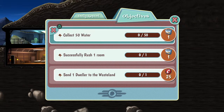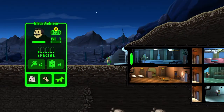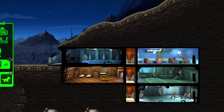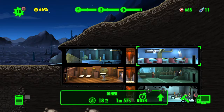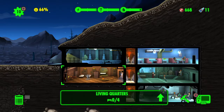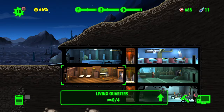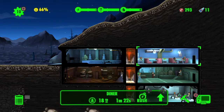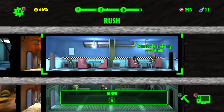Two lunch boxes from successfully rushing. We got dwellers left and right. Let's say there's a radroach or mole rat infestation in a room where no one is — if I don't get dwellers in that room in time, they spread throughout the entire vault. I'll go ahead and upgrade that and rush a room. Let's go — 34%.